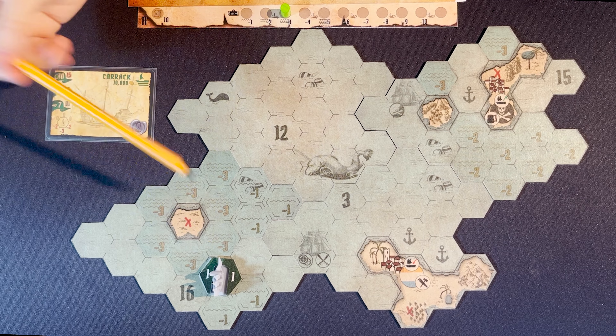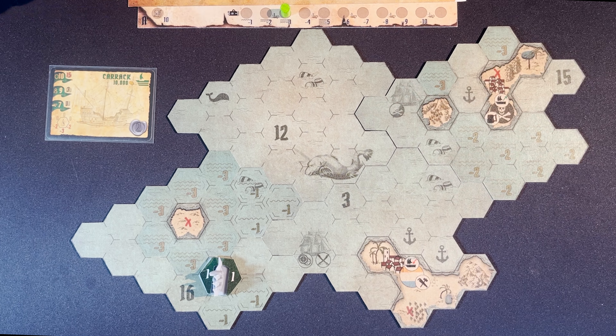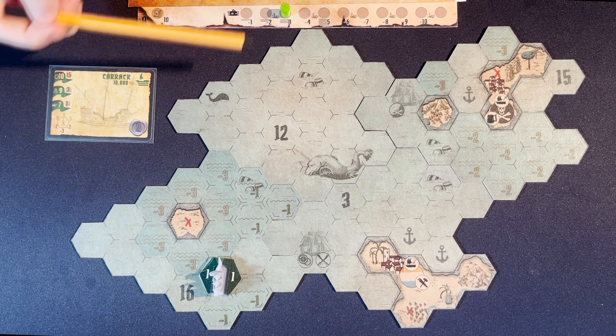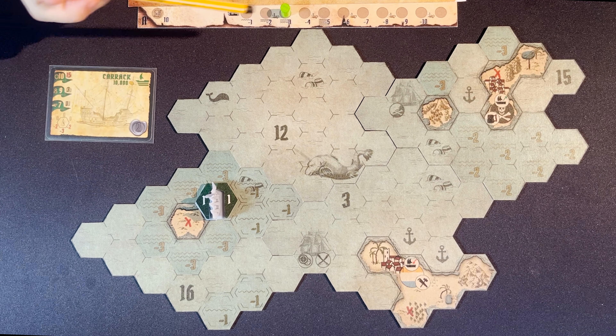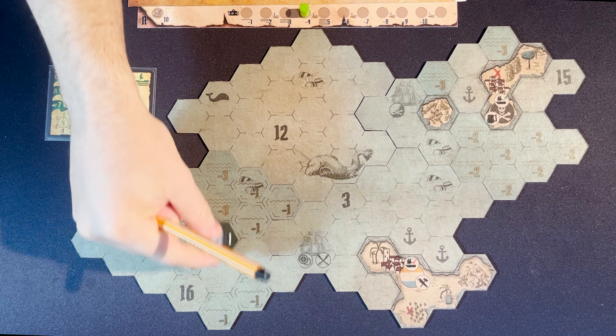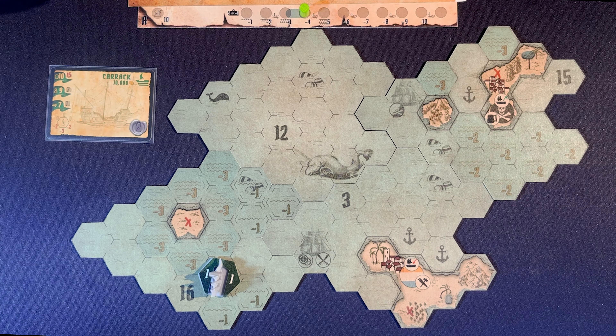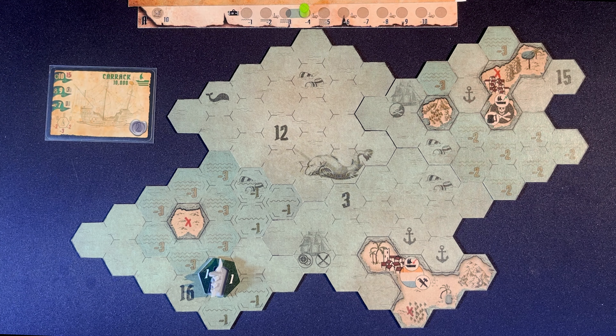The sandbanks represented on the map limit our passage. To know if we can pass or not, we will have to look at the draft indicator on the player board. If the draft is equal to the indicated value, the ship will be able to pass without problems. But if the draft is less than the one shown, the ship cannot pass. The same happens if we acquire goods — if we add the amount needed to advance the indicator, the ship will no longer be able to pass through this area; it could not even be here. In the unlikely event that we get trapped on a sandbank and are not being attacked, we can automatically destroy ourselves.